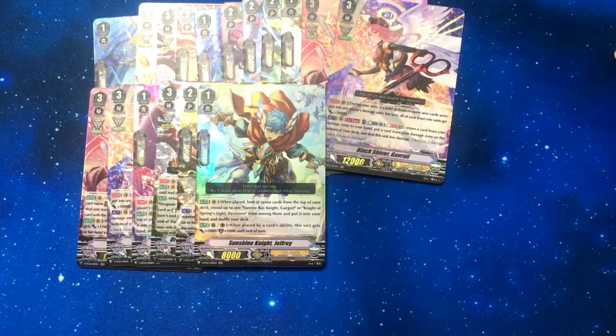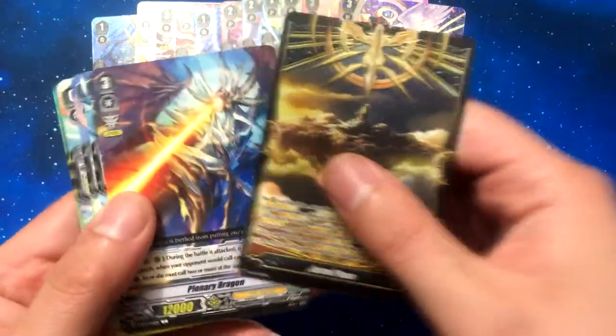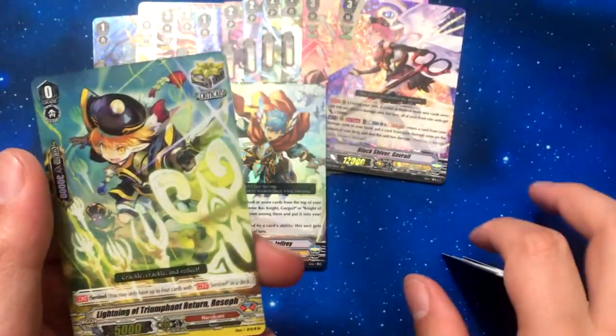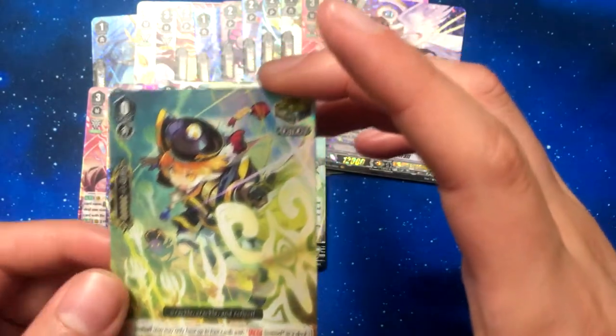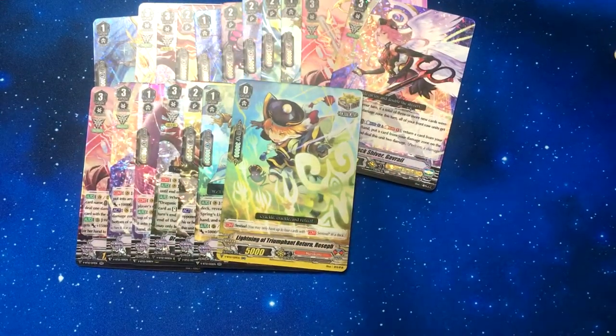All right, halfway through the box. Got plenty of Astral Planes now. Our first crit sentinel card — Lightning of Triumphant Return Recef. Sorry, my throat's a little froggy I guess.